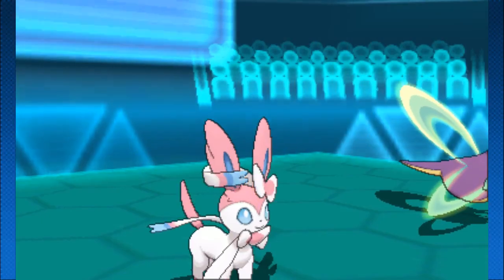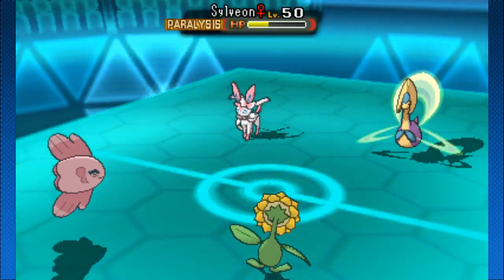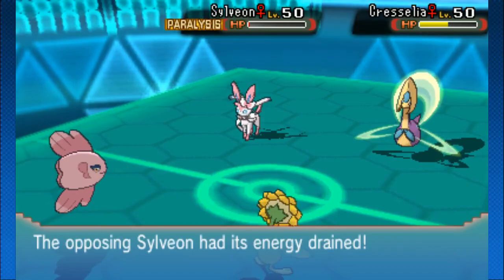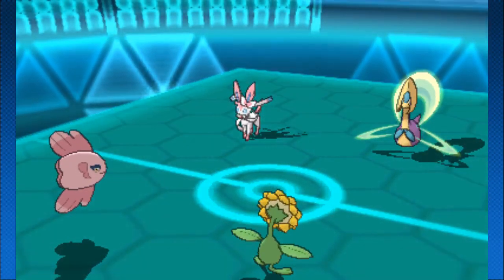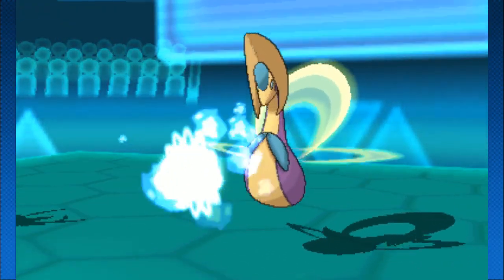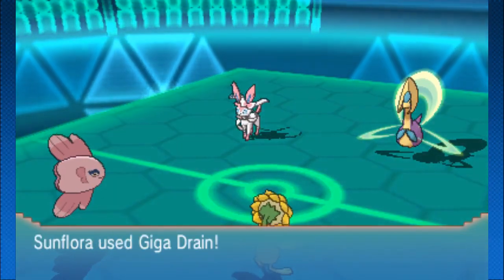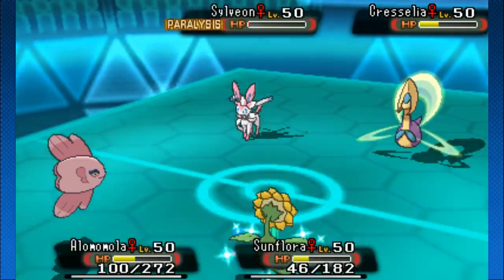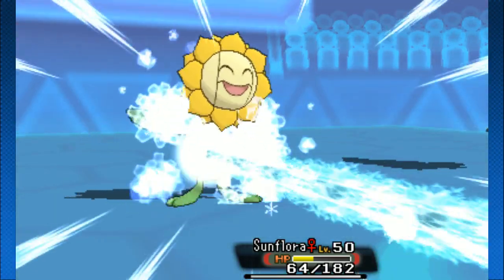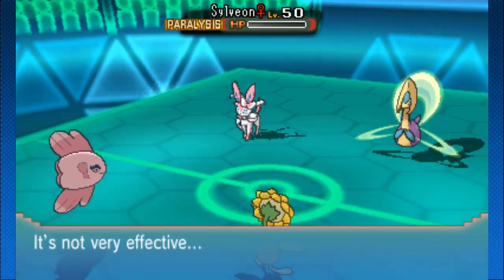We know Sylveon doesn't have a Choice item because it's been switching up its moves. Alma Mola with Safeguard - interesting. Sunflora with Giga Drain gets a solid crit right there, not enough damage to knock out Sylveon, but Sylveon gets paralyzed and doesn't get to finish off Alma Mola. Sylveon just goes for Protect - it's scared. Sunflora goes for Giga Drain onto Cresselia, knowing there's no reason to hit Sylveon since it'll just Protect. Ice Beam hits Sunflora again but it's getting enough health back from those Giga Drains. Knock Off finishes off Sylveon right there.